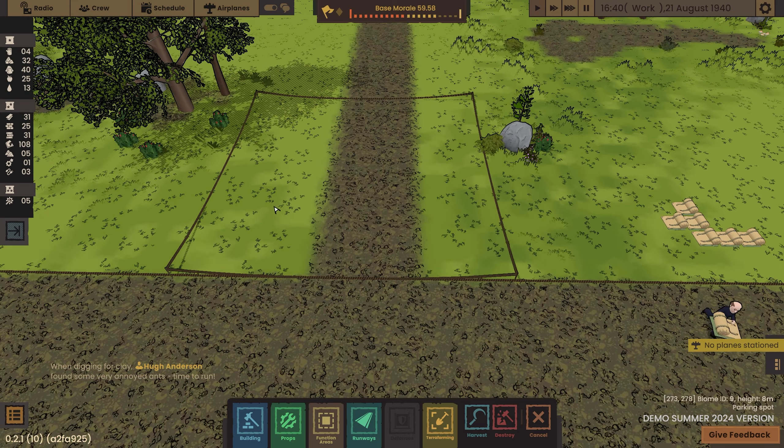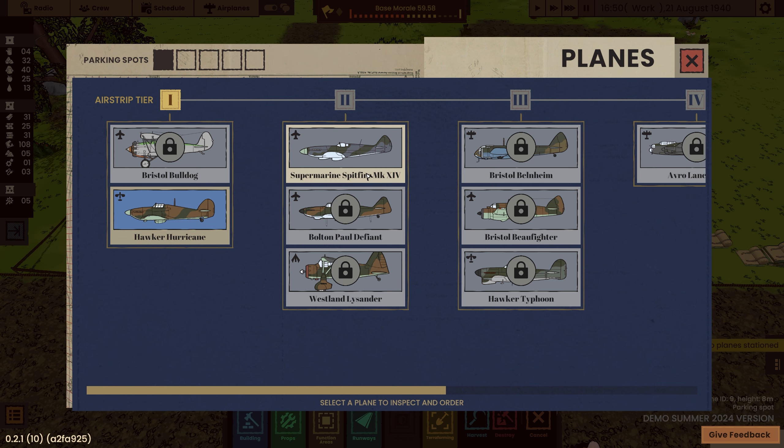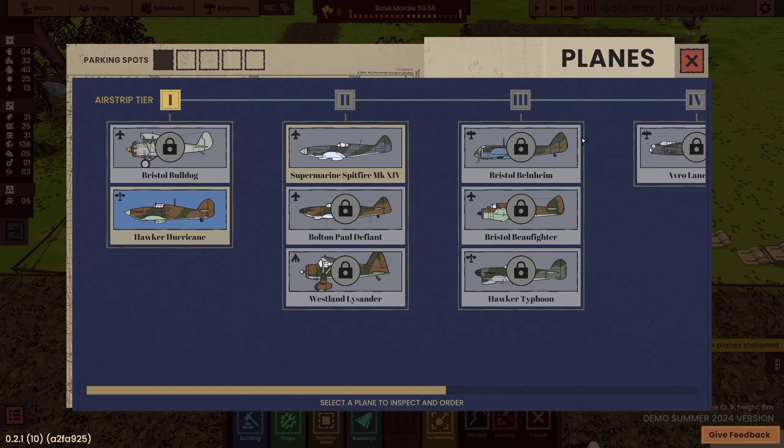I think that parking might be built - let's see if we can summon a plane now. I've got one parking spot. At the moment it looks like I can only have one plane. We can have a Bristol Bulldog but it's locked. The Supermarine Spitfire is locked too. My tier is too low. Comment below if I'm wrong - wasn't the Supermarine Spitfire a spitfire for fighting at sea with the bottom painted blue? Or have I completely made that up?